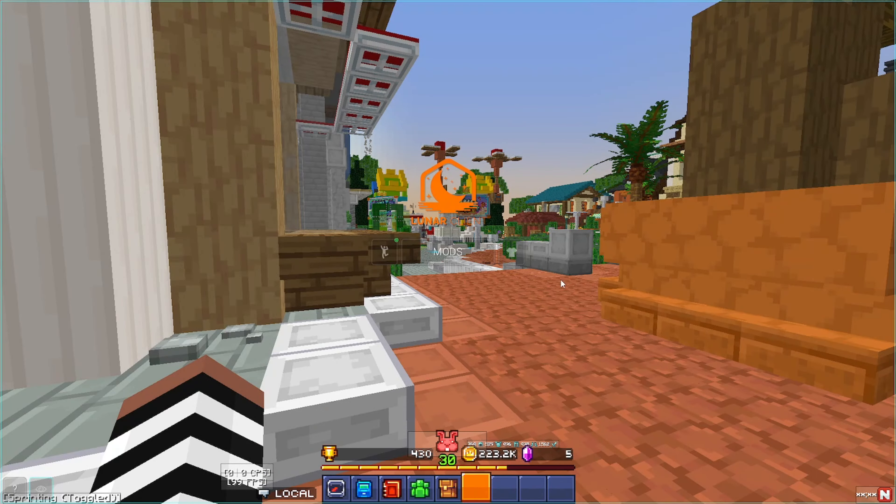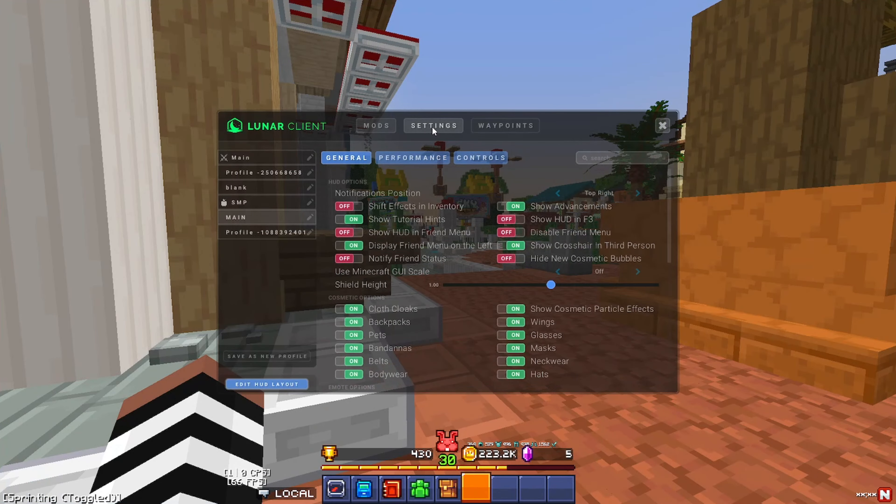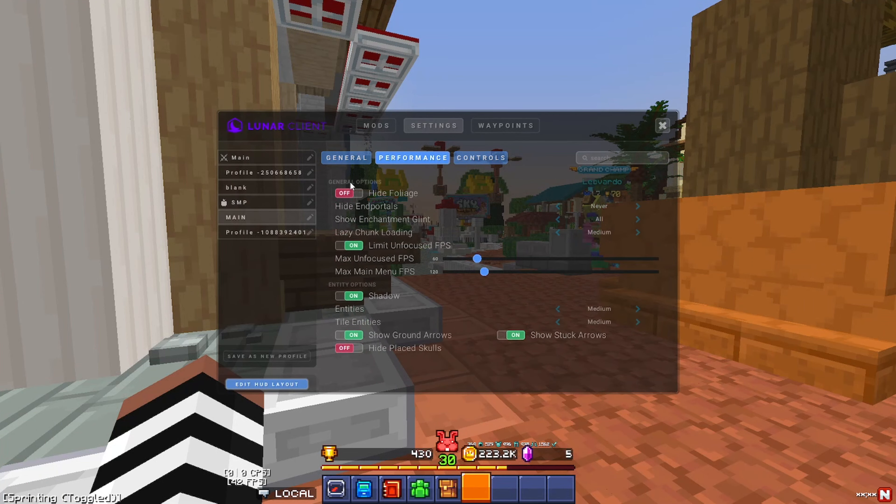Also, if you go to your Lunar Client and click on your mod section, then click on settings and click on performance, there are some settings over here that you could change as well. I have my lazy chunk going to medium, but this also helps very significantly. If you set it to lowest, then you could have the highest possible FPS boost that you were looking for. All my other shadows and settings are set to my liking, but you can mess around with these and come to the lowest if you would like extra FPS.